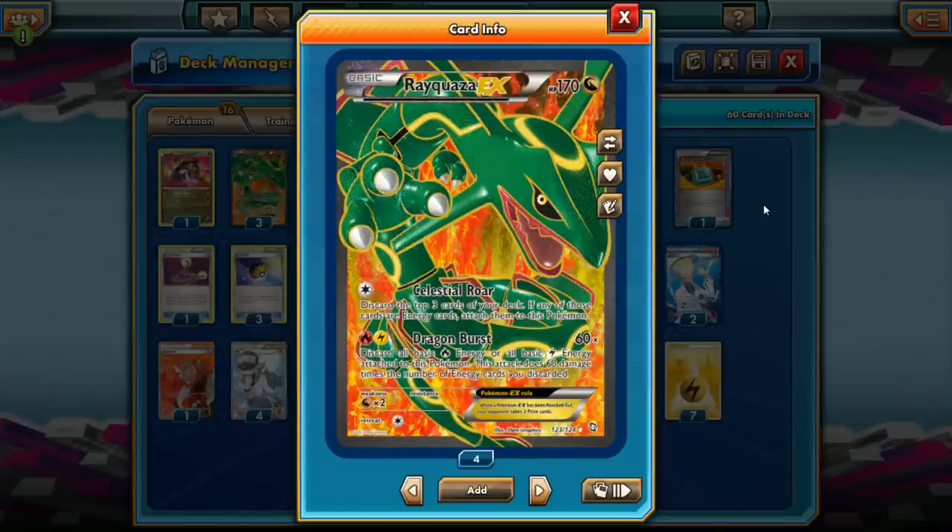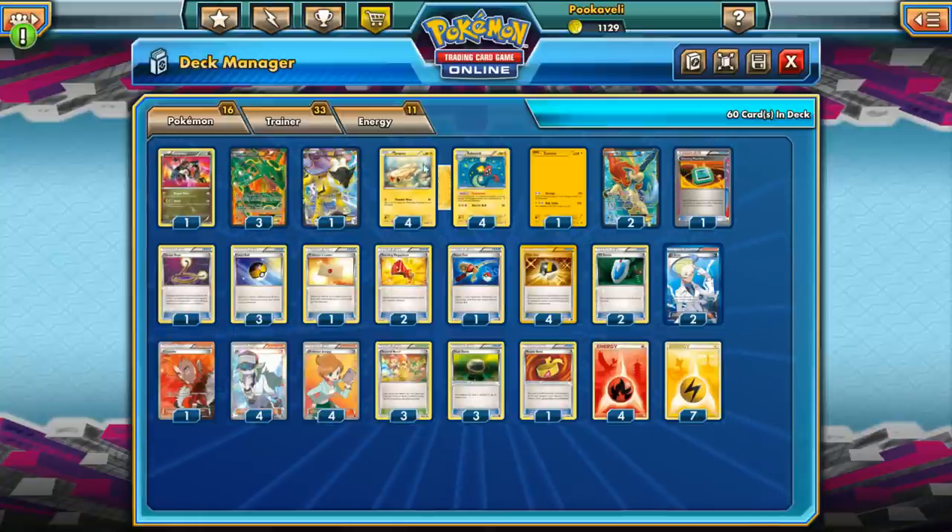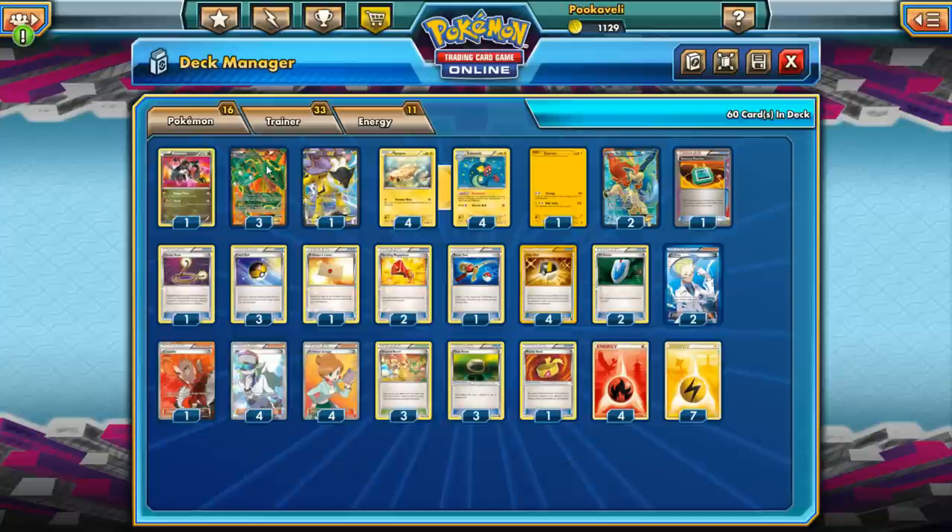If you happen to face a Mega Pokemon, just put on a fourth energy and Dragon Burst for 240 — that's a knockout too. So Rayquaza EX's strength is just being able to blow things up with Dragon Burst, one-hit knockouts. Once you get enough Eelektriks in play, you just keep attacking every single turn. Get a bunch of Eelektriks in play, keep powering up Rayquaza, and Dragon Burst your way to victory.